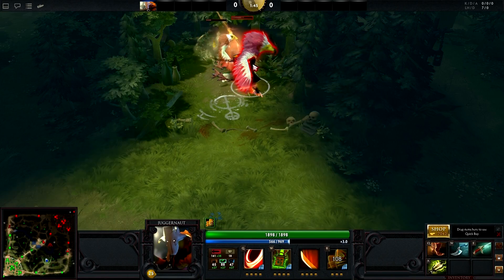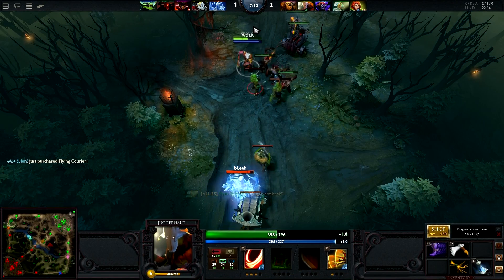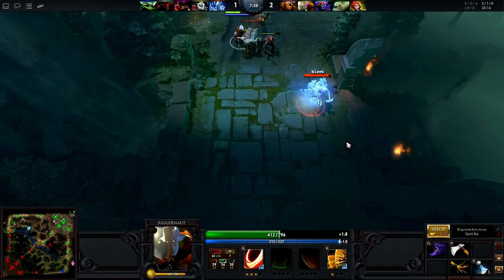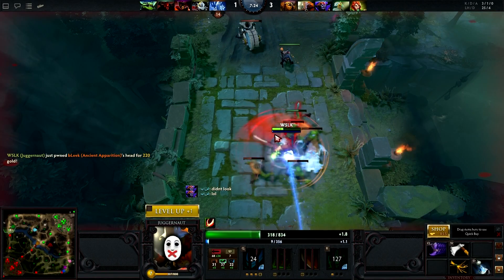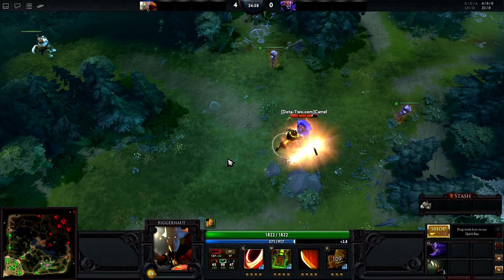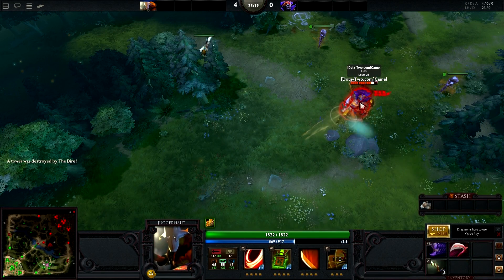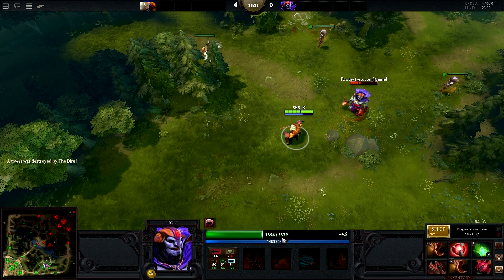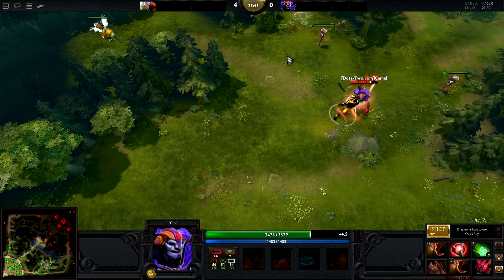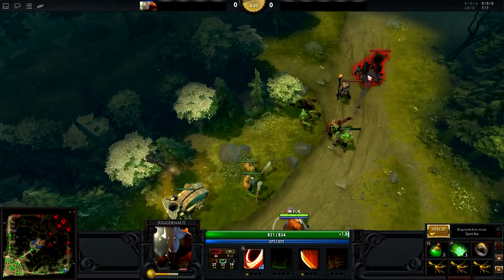Juggernaut's ultimate is an interesting skill called Omni Slash. This ability allows Juggernaut to jump to a nearby unit, becoming invulnerable and uncontrollable while unleashing a series of slashes that deal between 150 and 250 physical damage each. It has a cast range of 450 and a search range of 425 units. Only the first strike is controllable — after that, Juggernaut will perform his next attack on a random unit within the search range. Because of this, the skill is most effective when targeting a lone hero so all slashes are concentrated on that target. At max level, this skill performs a total of 8 strikes and can be one of the most potent abilities in the game. The duration at max level is about 3 seconds, and Juggernaut is able to perform auto attacks between slashes of his ultimate.